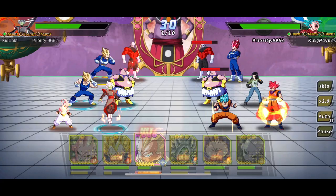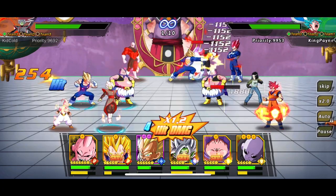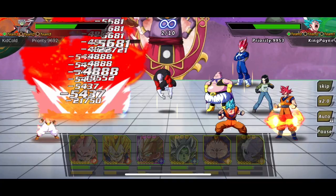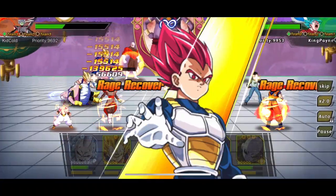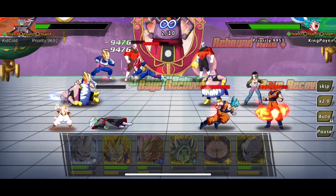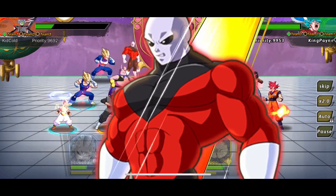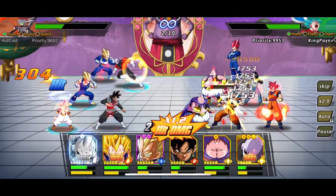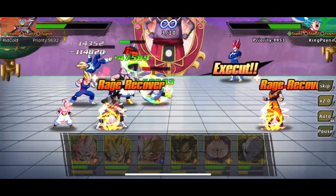Jiren lowers the defense and Vegeta increases the crit rate. The key is keeping Jiren alive for three rounds so he gets the attack boost. Majin Buu falls but will come back to life. Goten Zamasu also goes down. Jiren does his ultimate and gained health back — another character falls, and Jiren gained even more health: about 50k, 100k, 150k back from three people dying.